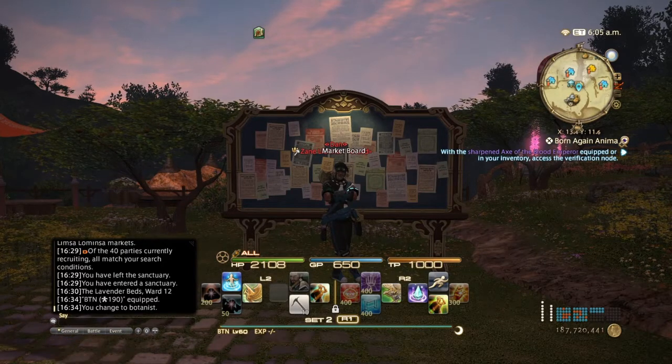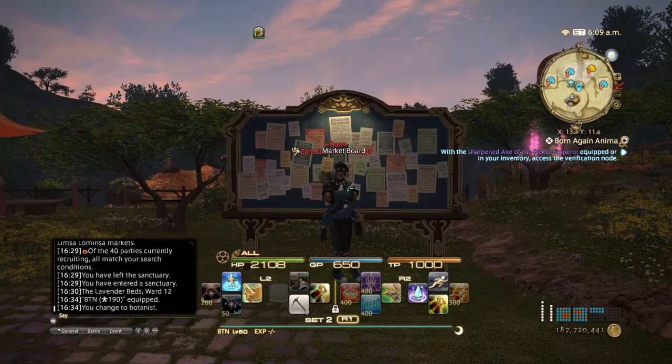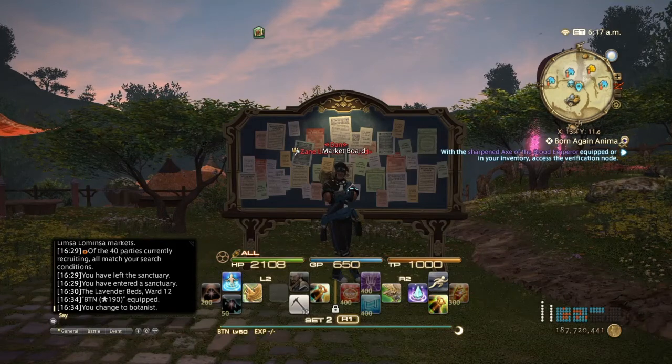First is going to be the logs. There are a good three or four logs from A Realm Reborn that are still good sellers, and most of them are for housing items. Before I start, I want to stress that these prices are different on each server. If you're on a more populated server, these will not be as expensive as on servers with low population or fewer crafters and gatherers. Keep that in mind — these prices do not reflect all servers.